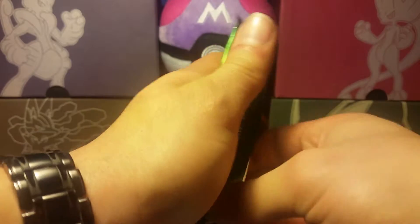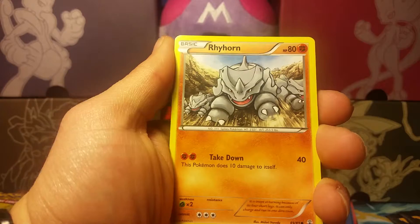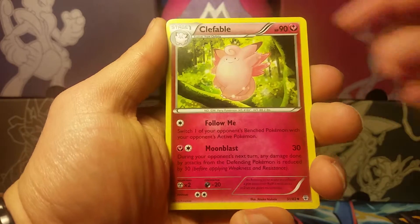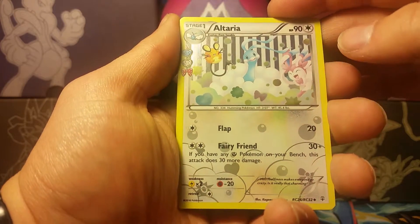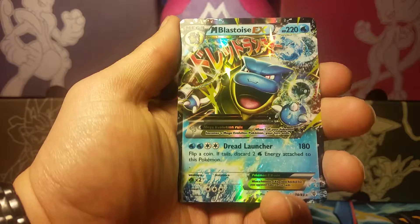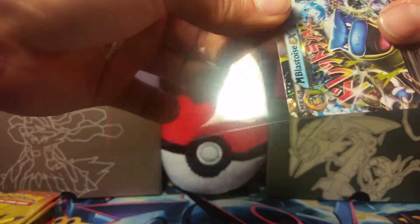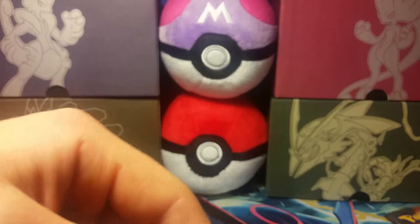Still only three packs in — it just makes me wonder what else we could get. We have a Tangela, Rhyhorn, Psychic Energy, Diglett, Charmander, Clefable. Our reverse is a Shellder — just a common. Our Radiant Collection is Altaria. And our rare is a Mega Blastoise EX — sweet! EX after full art ultra rare after ultra rare — the first three packs are awesome. We still have eight packs to go.